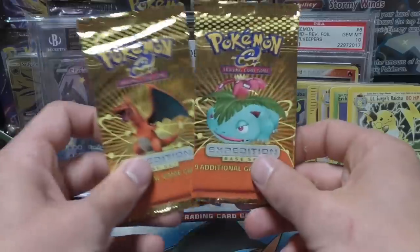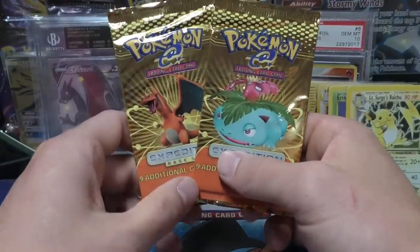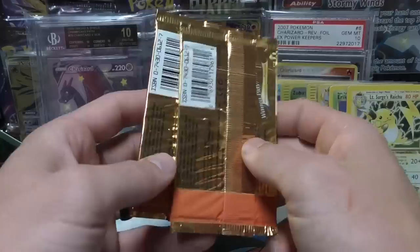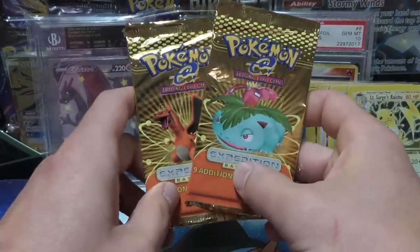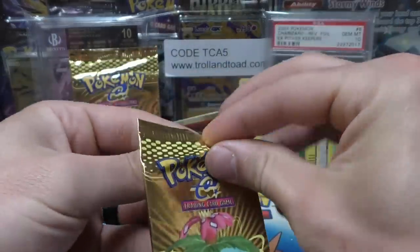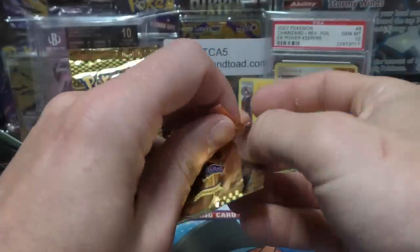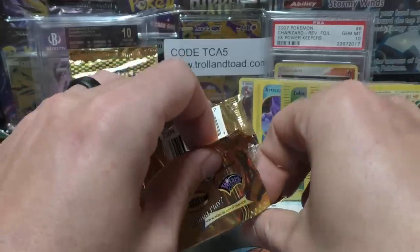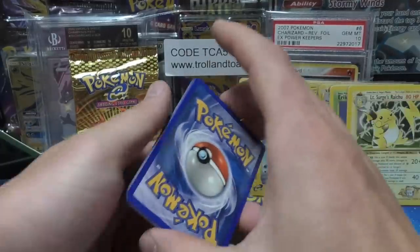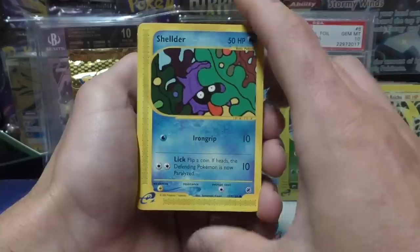We still have two Expedition booster packs. This box has really skyrocketed — it's my favorite set in general, has my favorite artwork, and my favorite Charizard artwork. I saw somebody offering 20K for the box, but it's much more expensive than that. The PSA 10 Charizard I see on eBay is listed by Jim at Pokemon and you can tell he doesn't want to sell it — it's like $18,000. For a while there was no card over a thousand dollars in Expedition, and now that's just not the case.